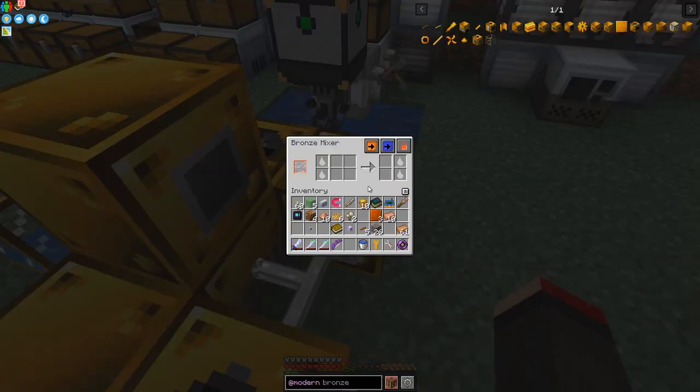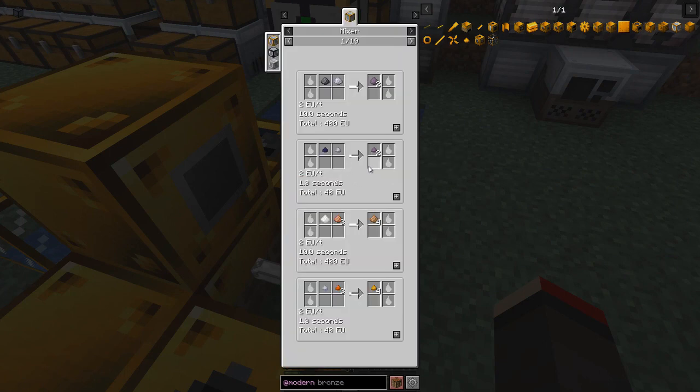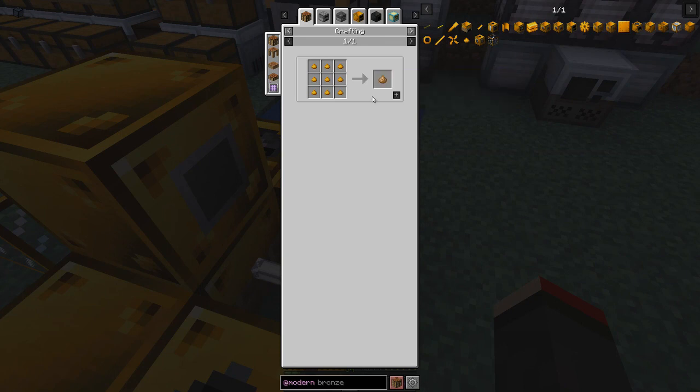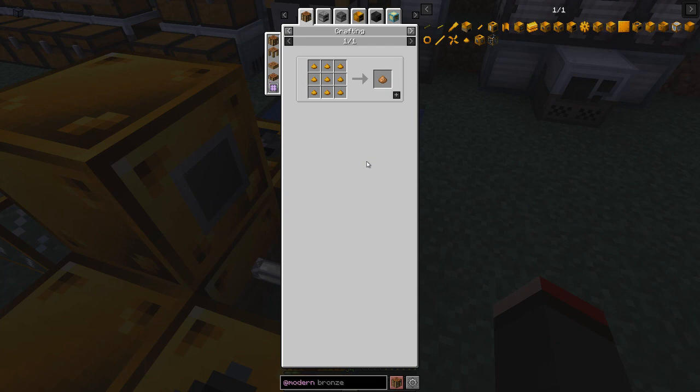Let's look at the mixer recipes. Tin and copper dust make four bronze dust — same ratio as normal. You can also use tiny tin and tiny copper to make tiny bronze, and nine tiny bronze dust makes a bronze dust. So this is all about alloys — it's basically an alloy mechanism.